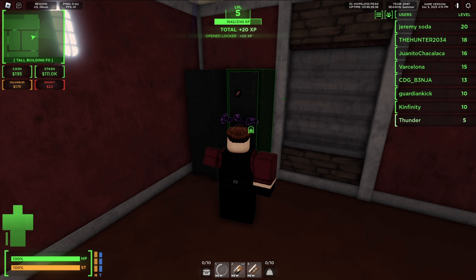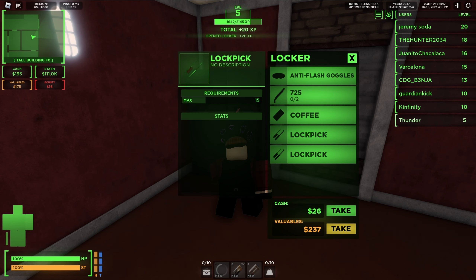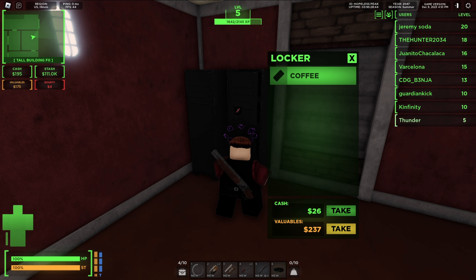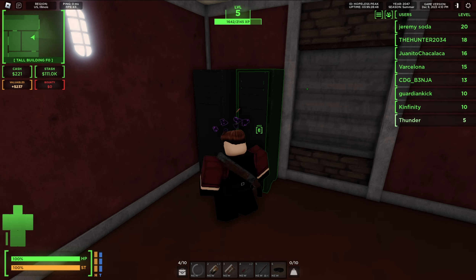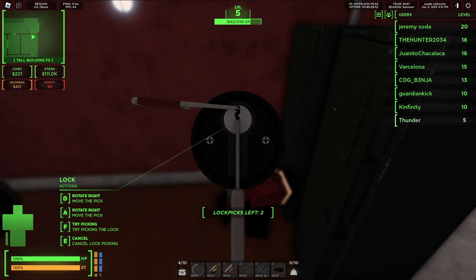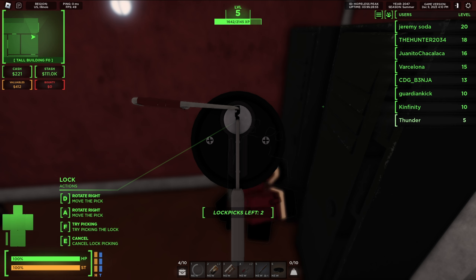If a box requires a lockpick and you have one, you can open it. I found two lockpicks, a shotgun, and some anti-flash goggles. During the early game, you don't necessarily need flash goggles — you can just sell them. But here is how to lockpick.